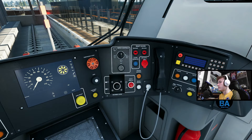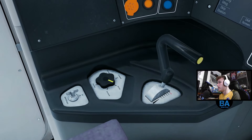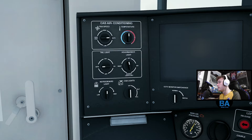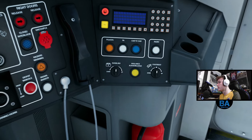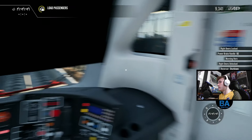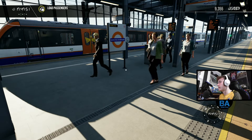We don't actually need to go to the buffer on this one - it's about here. There we go, brake step 3. Right side door release, let's put the DRA on. And then I suppose we'll shut that down, do that to off, that goes to on. And also something important - the blind, put that down.